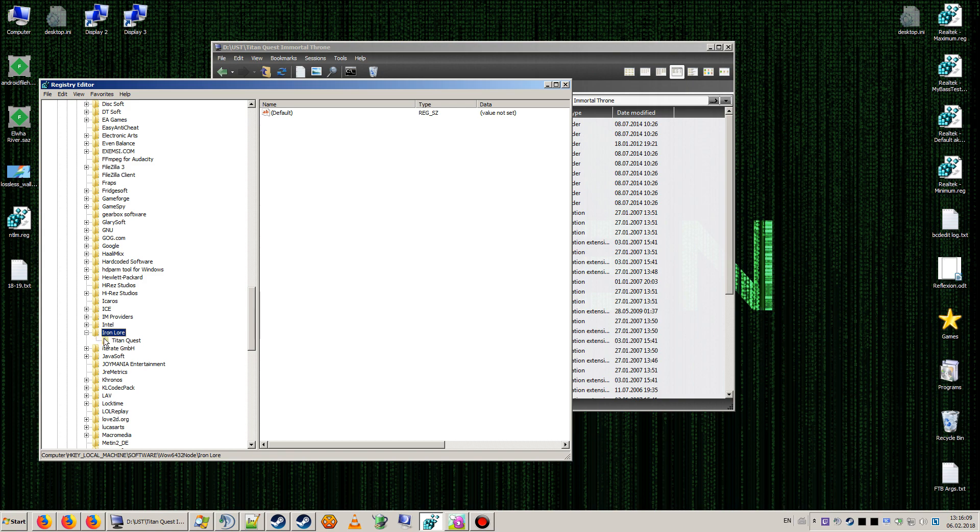Now I have the IronLore folder in here, but if you don't, you need to create it — New Key — and name it 'IronLore'. You need two entries under IronLore: one is for TitanQuest and the second one would be for TitanQuest Immortal Throne, so I will create it here.